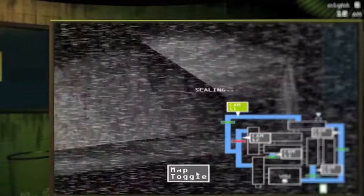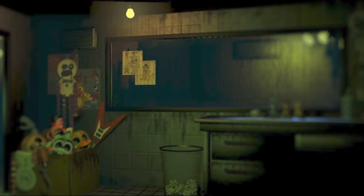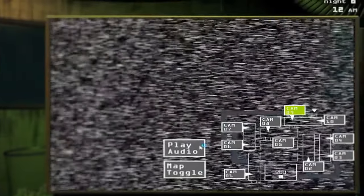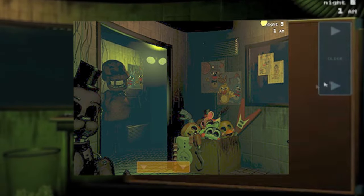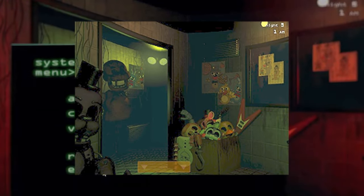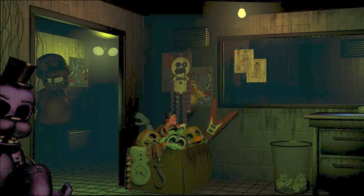I want to look at one more forgotten animatronic before we get to the most forgotten one. That animatronic was also seen in FNAF 3, and that is the Phantom Shadow Freddy animatronic. Phantom Shadow Freddy can be seen in the left corner of the office on a very rare occasion as an easter egg. During my early days of YouTube, I actually made a couple of videos about him where I mistook him for Golden Freddy, which goes to show how obscure this animatronic is. The lighting makes him resemble Golden Freddy, and the only reason we know it's Shadow Freddy is because the file name is Shadow Freddy. Once you brighten up the image, you can see clearly that he is purple, but you can't see the purple during normal gameplay, which makes him look like a shadow phantom Golden Freddy thingamabobber.